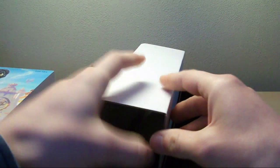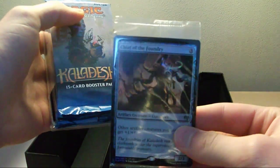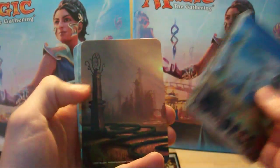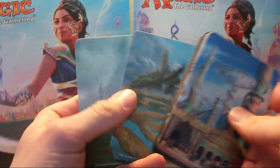Inside we get five Kaladesh boosters, some basic land cards, and some plastic dividers as well, and we've got a promo card — Chief of the Foundry. Now let's open up these boosters. These are the six plastic dividers you get; all of them feature Kaladesh art.